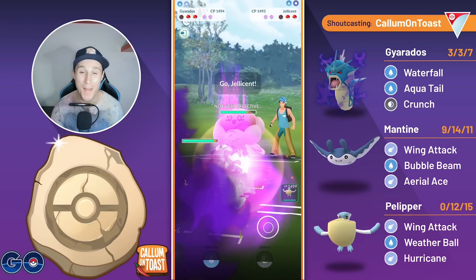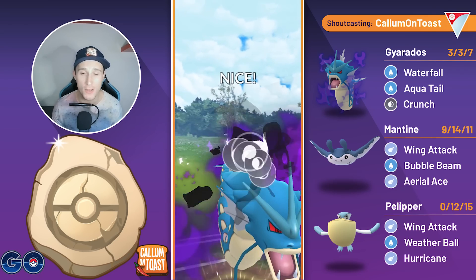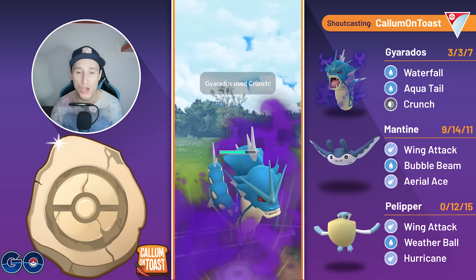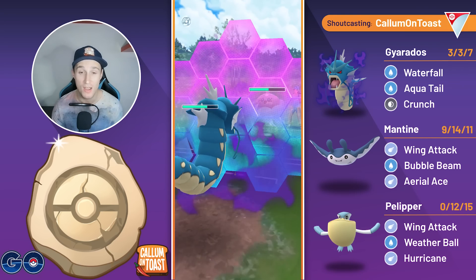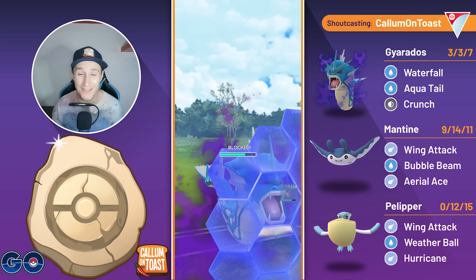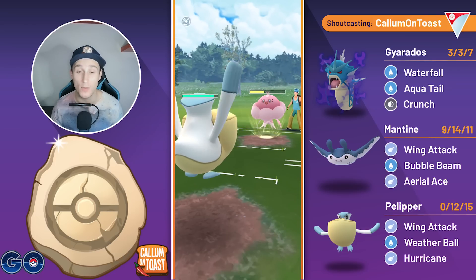The opponent's going to come back in with the Jellicent. They did swap out straight away, so we can go for five Waterfalls, go for the Crunch, and this will be grabbing a shield from the opponent there — otherwise Crunch would pretty much take them out from that range. I'm going to shield it up, and it is just a Surf bait, which is unfortunate, but we swap back into the Pelipper here, and I'm just happy to let this move go through.